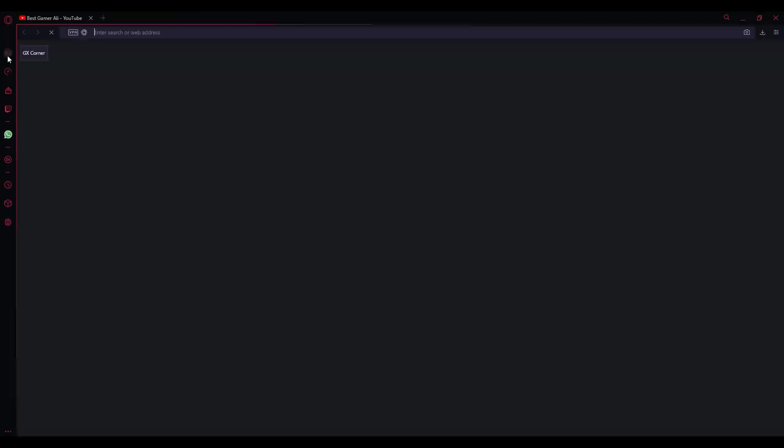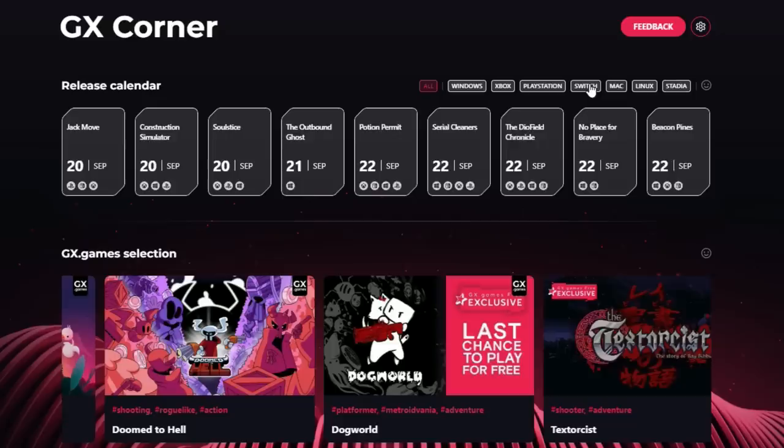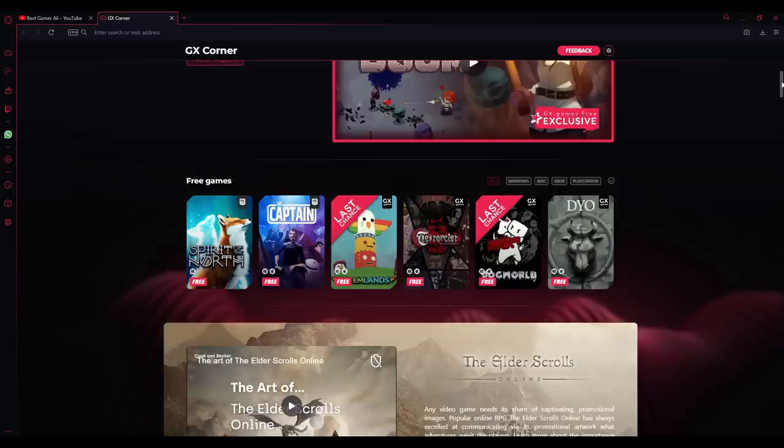There's also GX Corner for people who want to stay updated with the best deals, free games, new releases, and gaming news. GX Corner displays everything on your screen so you can stay up to date with all things gaming, and you can easily switch between different platforms. Download Opera GX from the link in the description and experience this gaming browser.